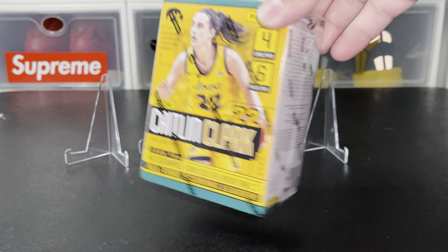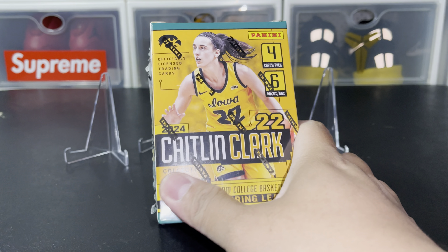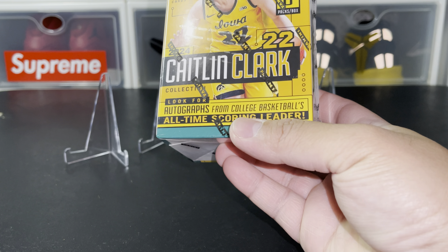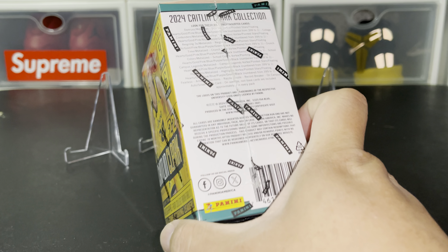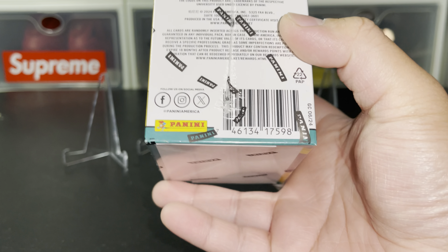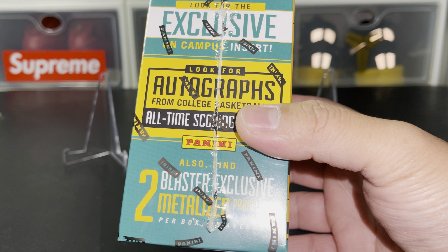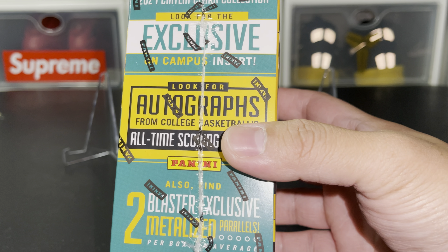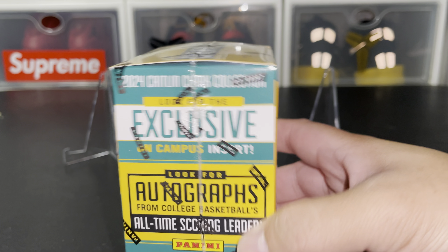I'm not sure why it should be blue either. What's gonna be in this box? It says, look for autographs from college basketball's all-time scoring leader. That would be amazing if you get an auto of Caitlin Clark, but that's crazy — that's impossible to just get. You'll be lucky to have one of these. It also says 2024 Caitlin Clark Collection, look for the exclusive On Campus insert, and autographs.